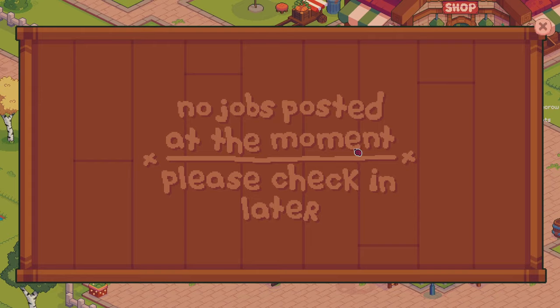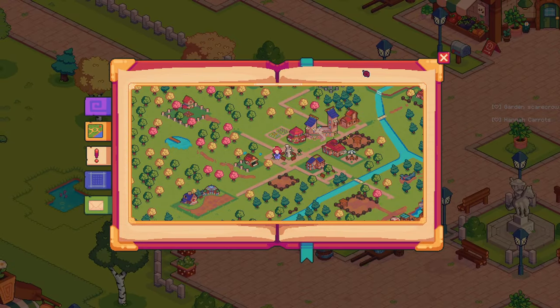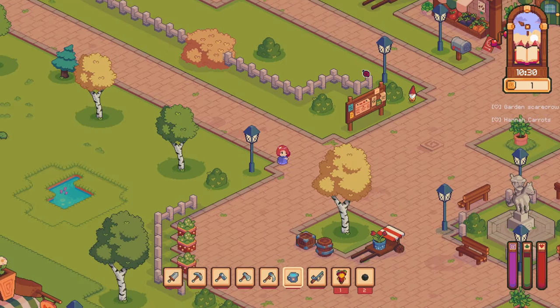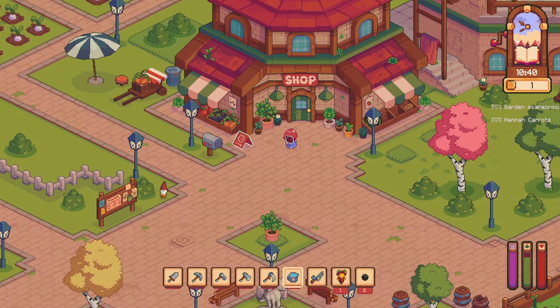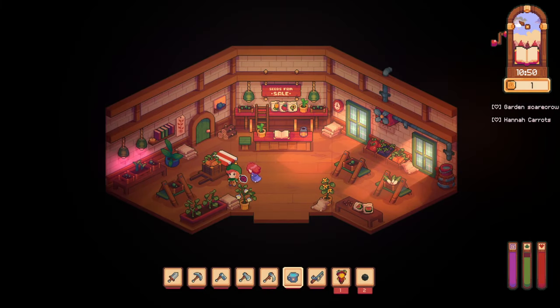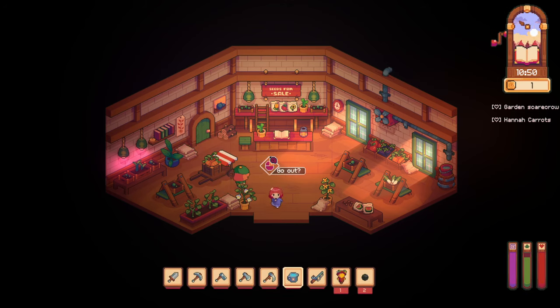No jobs posted at the moment. There's a garden back there — someone's house. Hey, a shop! Oh, this is Mary. 'Oh hi, how's your day, darling?' 'Not bad, thanks.' 'Don't miss out on the sale today.' We can't afford anything.